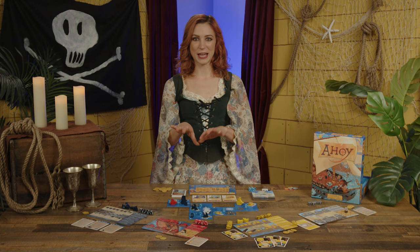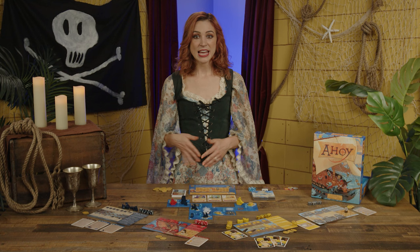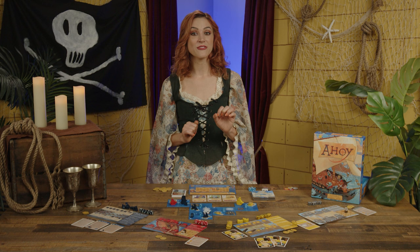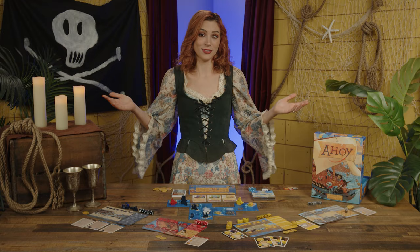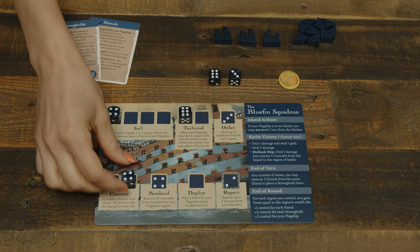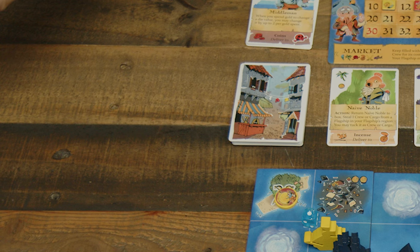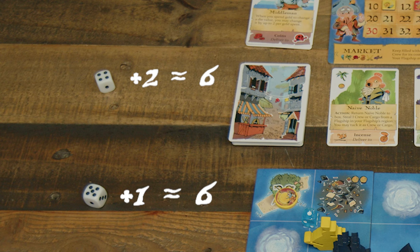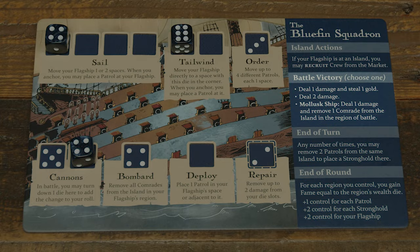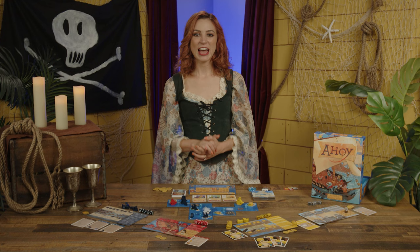Battling: after moving into a space with enemy figures, if the active player has loaded cannons, they must battle every enemy figure in that space. If they do not, they must battle every enemy figure there that has loaded cannons. If no one has loaded cannons, no battling. When battling, the active player is the attacker and must choose a figure as defender to resolve one at a time. The attacker fires cannons, turning their cannons die down any number of points; then the defender does the same if they can. Both players then roll one battle die each, adding the result to the number of points they lowered their cannon die. Players compare totals and the higher score wins the battle. Attackers win ties. The victor may resolve one of the battle victory options on their board, unique to each faction. After battling, a figure's movement will end for that action.